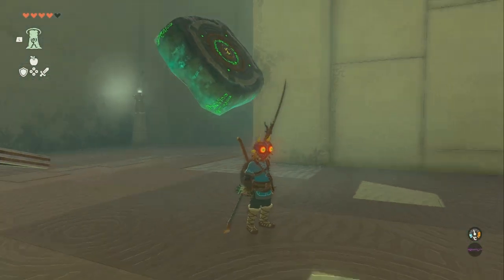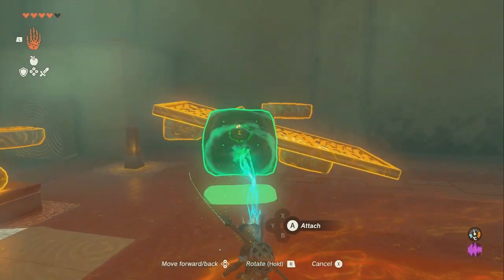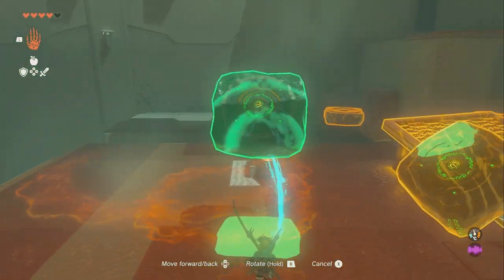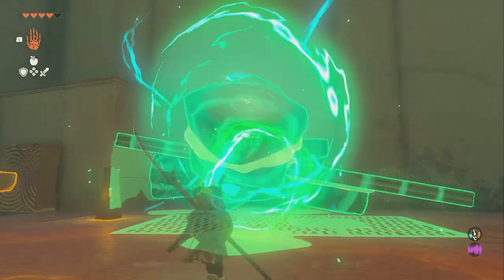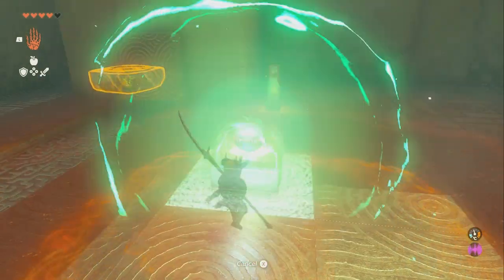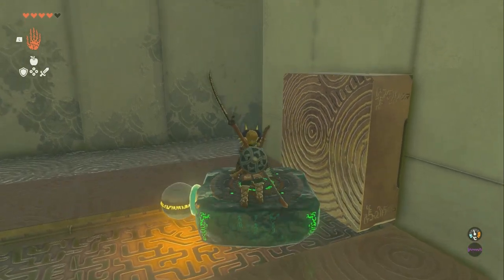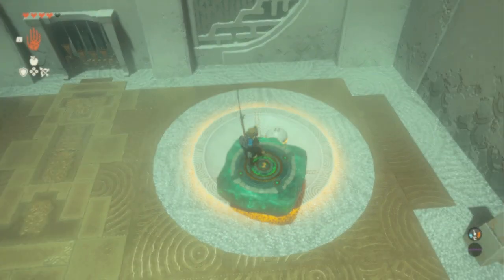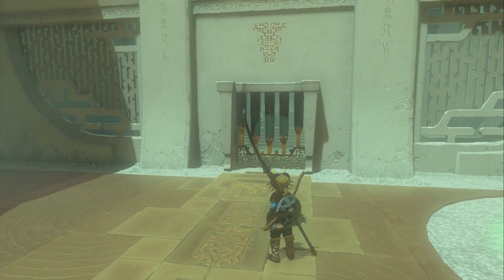Now we need to get across. We're going to take this and attach it anywhere to this, then move it down a little so I can get on top of it. Then we're going to go over here and shoot an arrow at that — that's why the chest had five arrows, because you need an arrow. Then you can go here, take this, shake it loose, and drop it down into the hole, which will open up this door and complete the shrine.